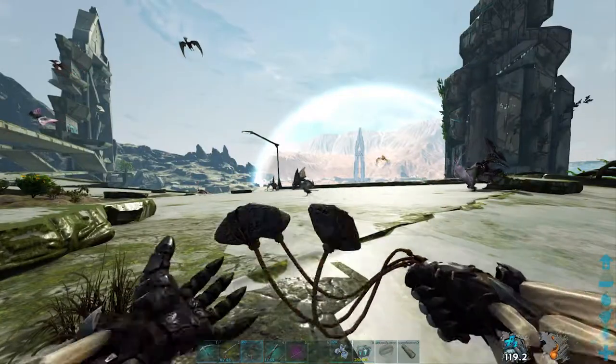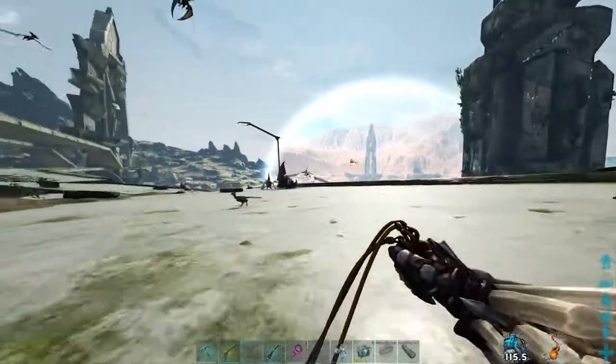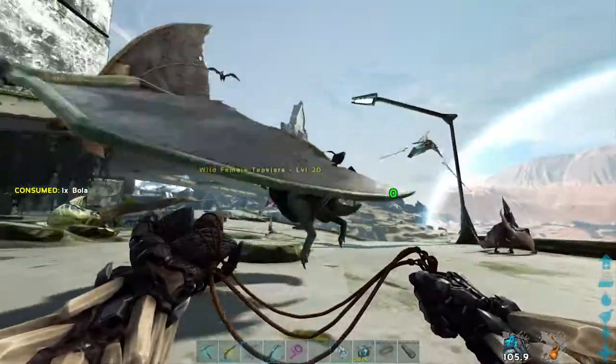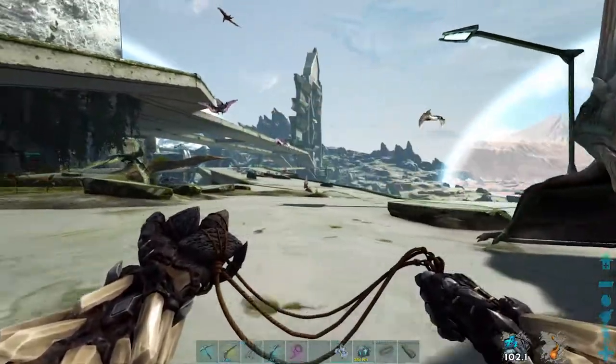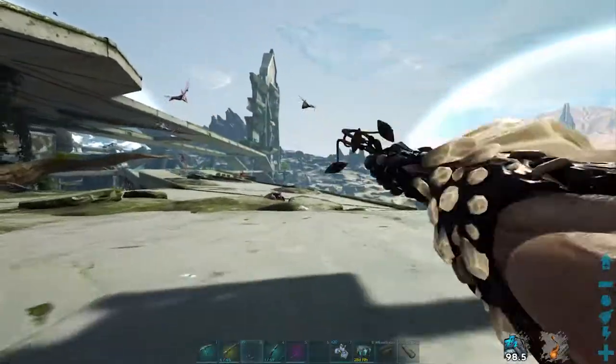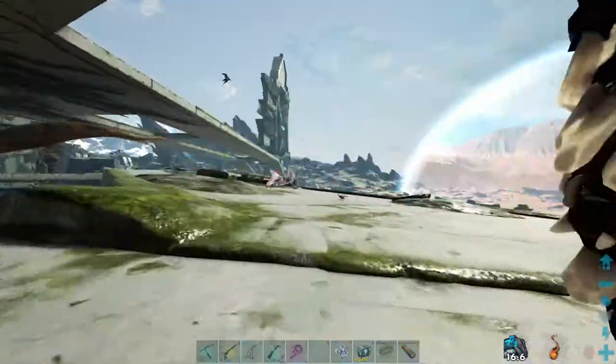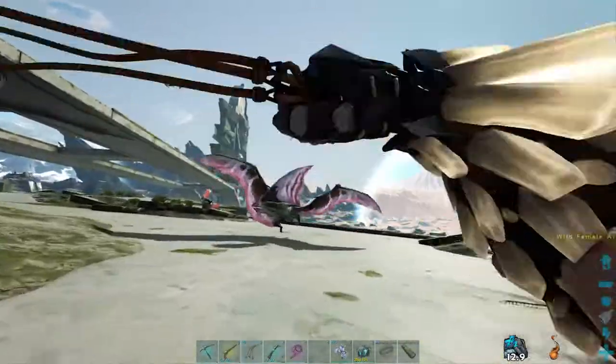For both ways you're going to need bolas. The first way, you simply need to run up to him as fast as you can and bola him as long as he's landed. As soon as you get close he'll spread his wings and about a second later start to fly off, so you need to be very quick and accurate with your bola to hit him before he takes off the ground. Make sure you do this while they're landed because if they're flying they won't do this animation.